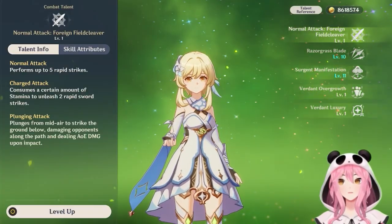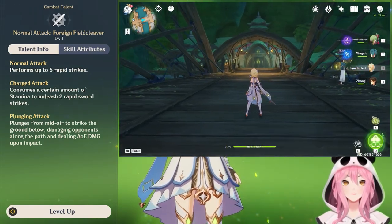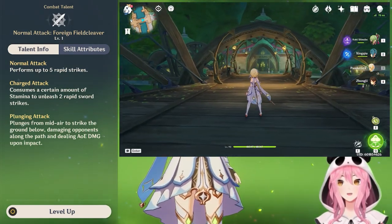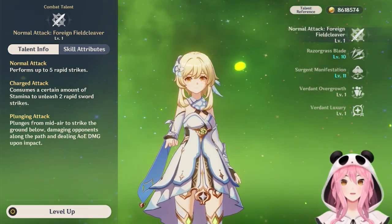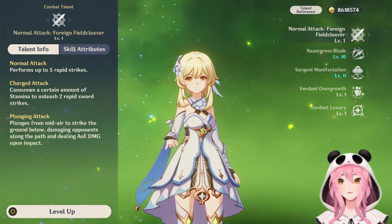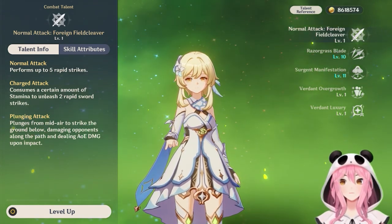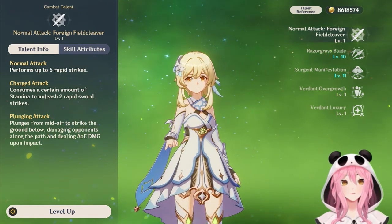The first talent is the normal attack, called Foreign Field Cleaver. I've left it at level one. It's the same normal attack talent shared across all Traveler elements. The way we're building Traveler, we use mainly their burst and skill, so the normal attack talent isn't needed and we don't need to level it. There are no special mechanics here, so let's move on to the skill.